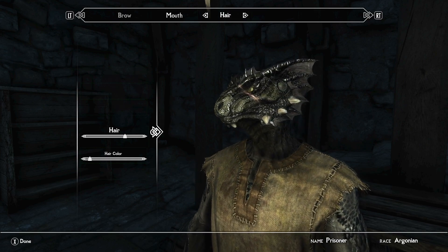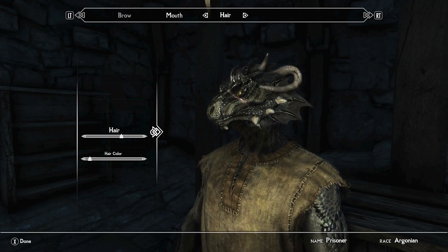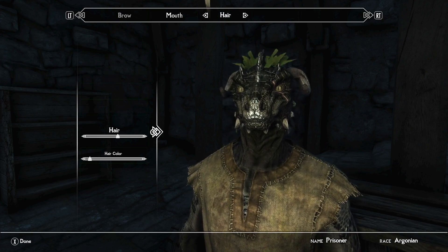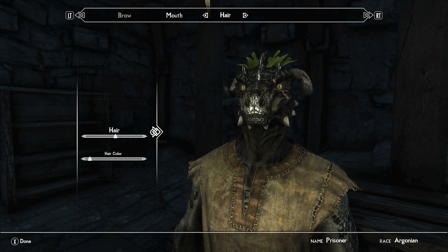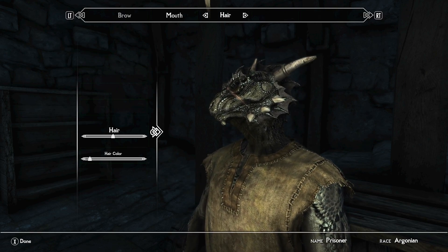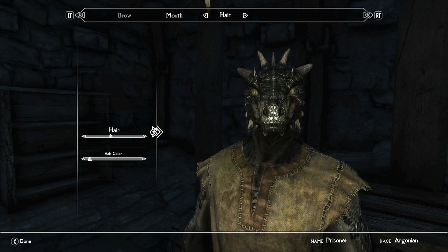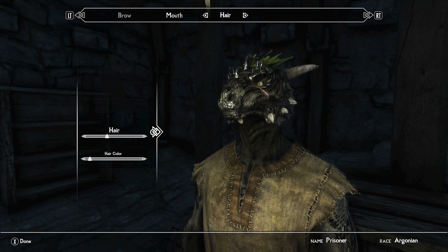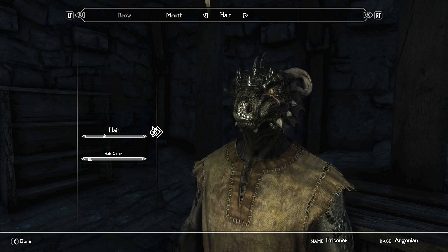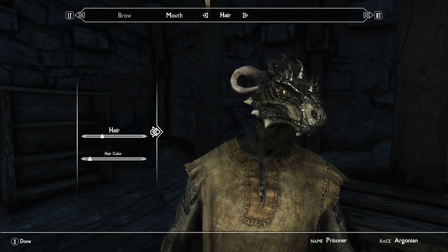These fins are essentially acting as new hairstyles, allowing you to customise your Argonians in a totally new way. The fins are made in an extremely intelligent way too. The author decided that because these additions are made from the same scales that cover the body, they could be introduced in a way that would have uniformity with the rest of those textures. There is a huge explanation on the mod's page as to how the author has gone about this, which makes for interesting reading, and it covers it far better than my very abridged explanation.